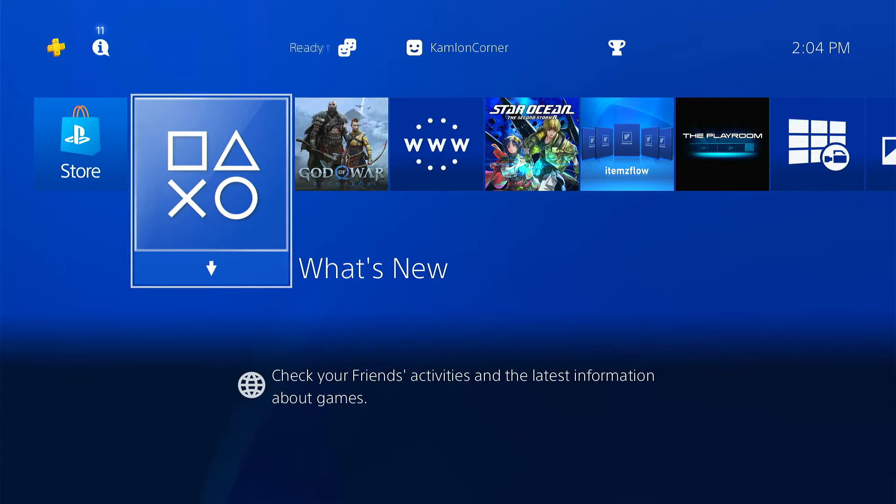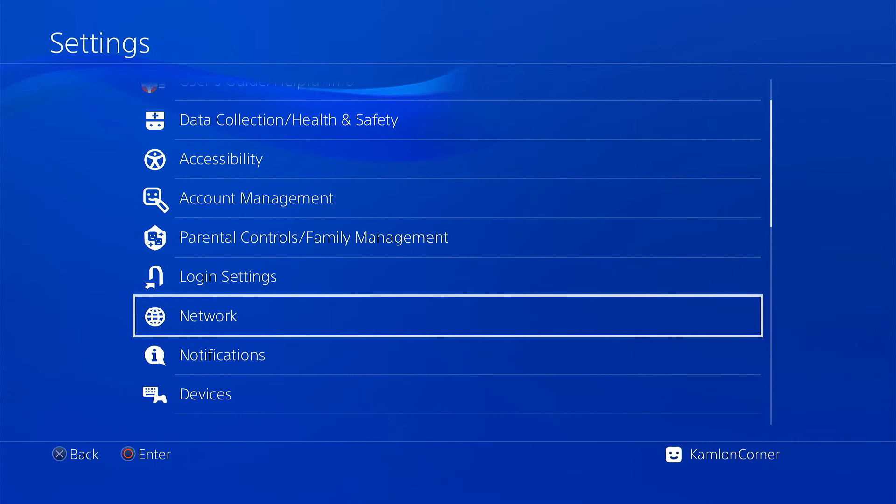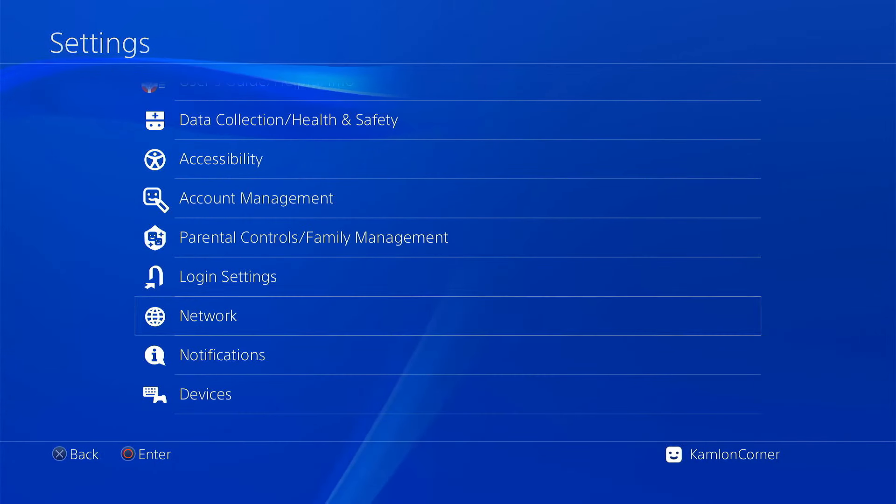For now, let us go ahead and set up our network connection. To be able to access the web host, we have to be connected to the internet, but we only have to do it once. Once it caches on our PS4, we can access this web host even offline. First, let us go ahead and activate our jailbreak. After we activate our GoldHen, let us go back to the network and connect it to our local connection.